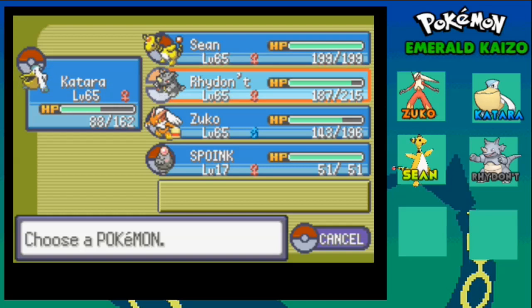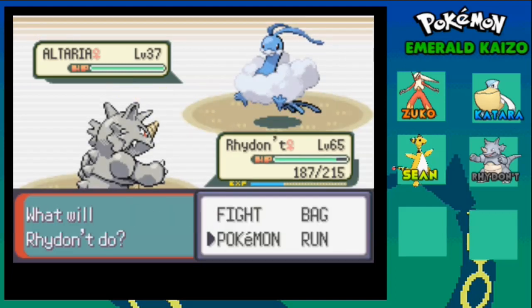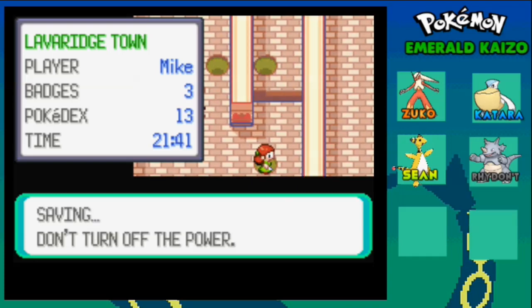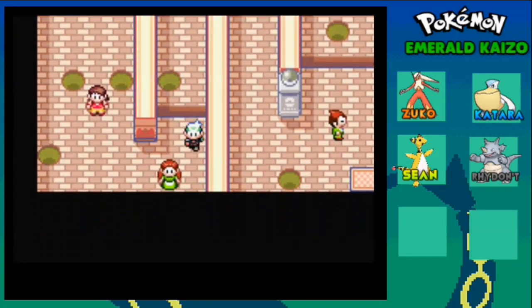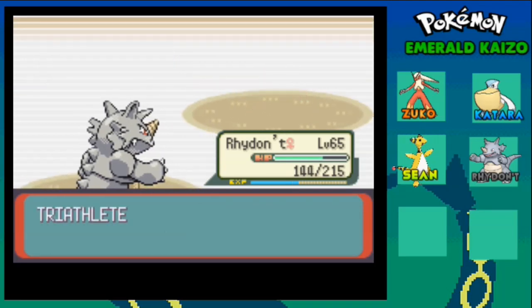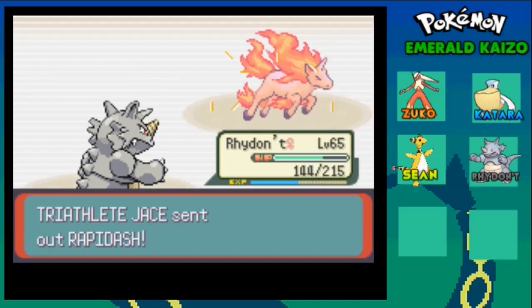Magmar - I hope it does not know Solar Beam or anything like that, it should not know those moves actually. There we go. How do I go from here now? Do I go this way? Nope. Gotta go back up again, come down - okay, here. Yep, let's go.